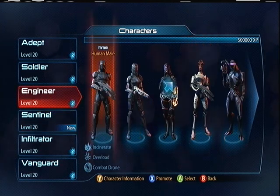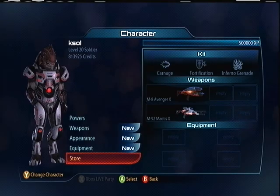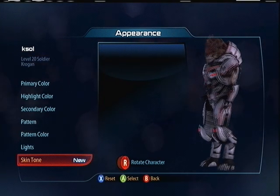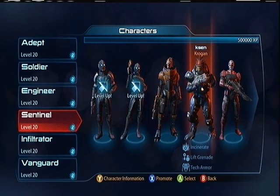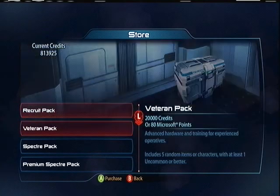Let's see here — Krogan Soldier. Hopefully I got the appearance finally, the skin tone. Yay, I did! So I finally have that. It's not the Sentinel but whatever — I don't really use the soldier as much anymore. Because I love the Sentinel — the Krogan armor, lift grenades, and put all your fitness up. Just a tank, can take so much damage.